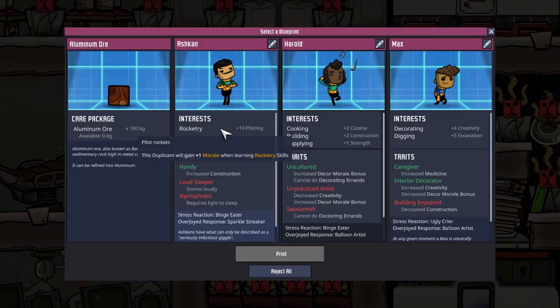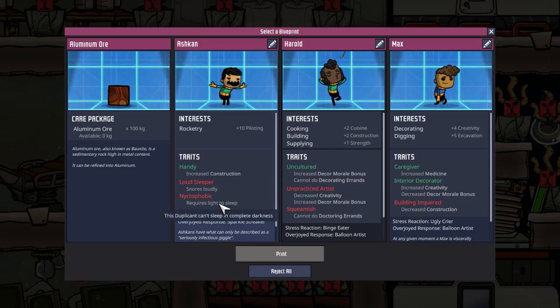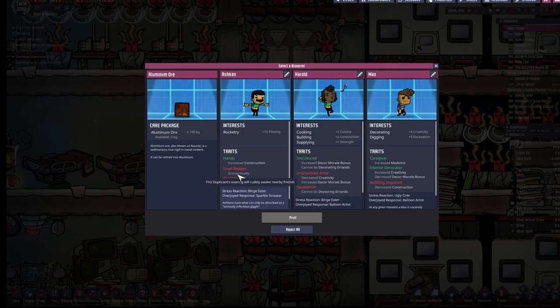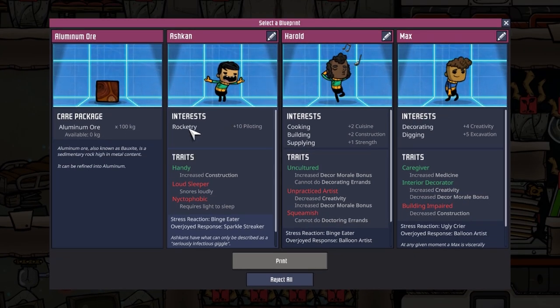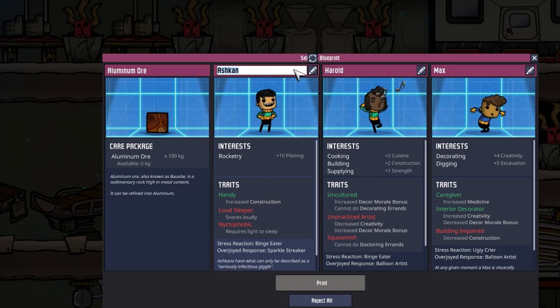Let's see what we have here. Rocket trait: interested Ashgan — handy, loud sleeper, nyctophobic. Those dupes don't sound very good, but a loud sleeper is no problem and requires light to sleep is also no problem. So maybe we take in our Ashgan. Let's give him a proper name: Nazgul. Welcome to the base and thank you for being a patron.